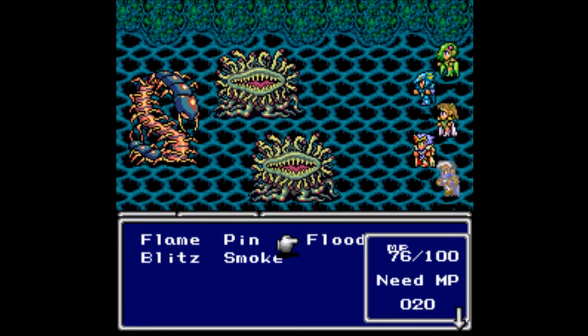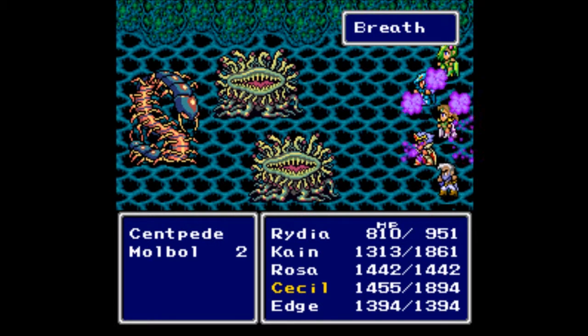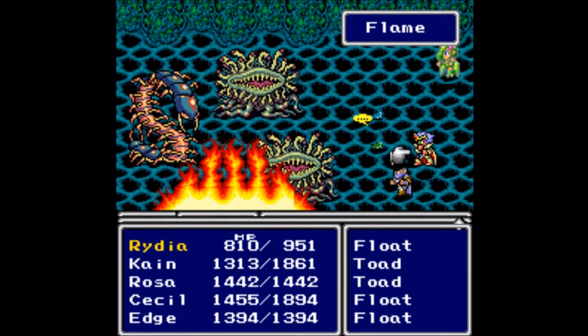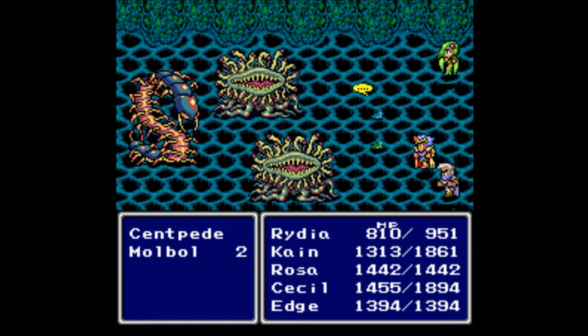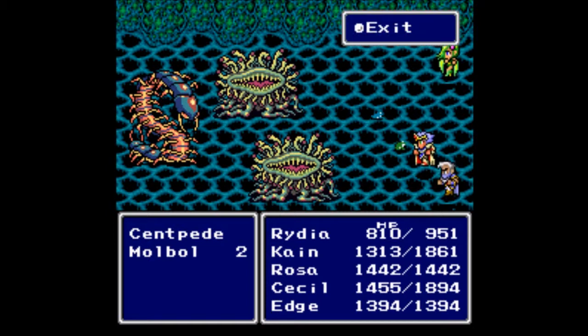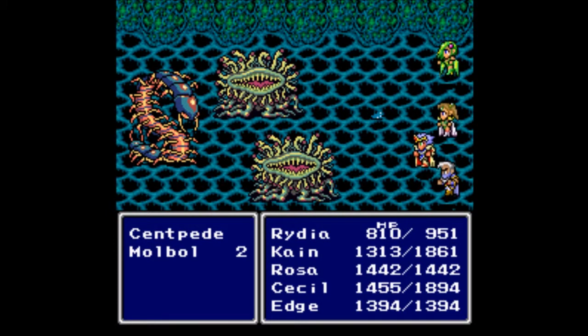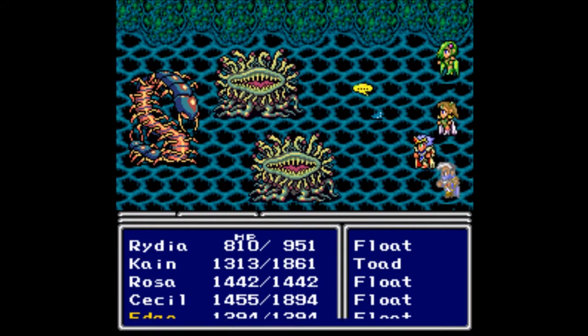We have a centipede — oh crap. Let's go for Flame. Bugs are weak to fire, I swear. Down goes Rosa, down goes Kain — that is not good. I'm starting to run out of heals, I'm using them so often. Should have probably used Rydia to attack but I needed her. It didn't work anyway — just give me Rosa back.